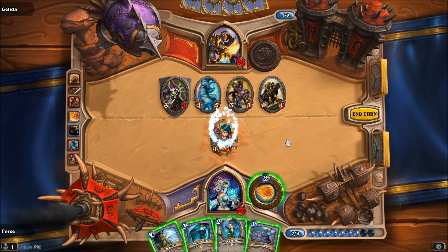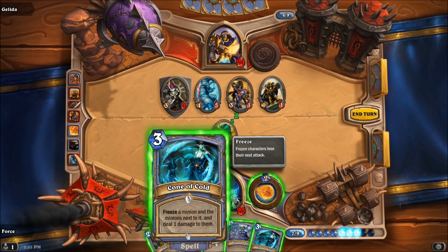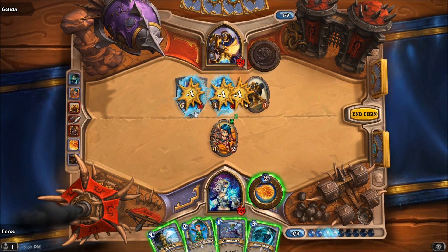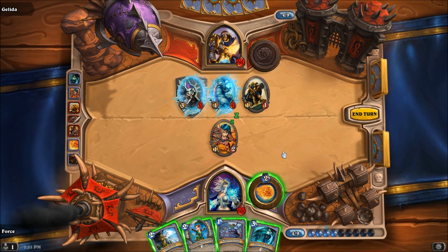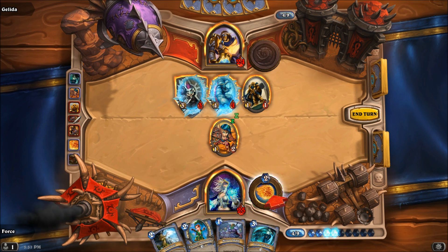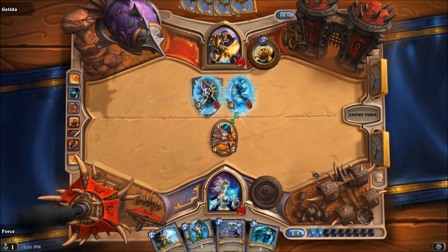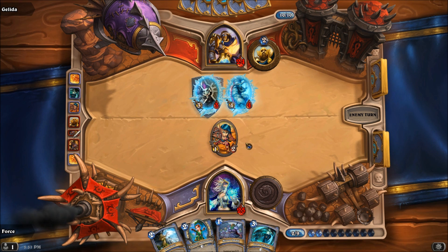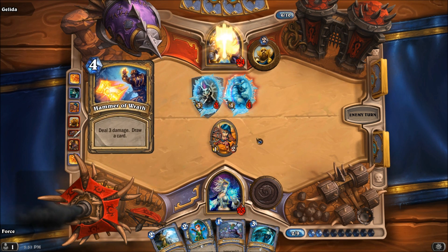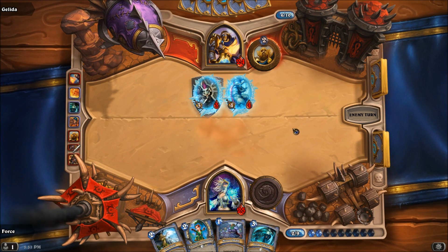I'm gonna go with this. We drew another Cone of Cold — okay, I think Cone of Cold will be the play right now. We're gonna put it here, it's gonna spread out its damage just like that. And now that guy's at three. I could just go with that right now, but I'm gonna actually hold off. We're gonna just ping that and then pass the turn once again. He's wasting a Hammer of Wrath on a 1-2 — that's actually fine by me.